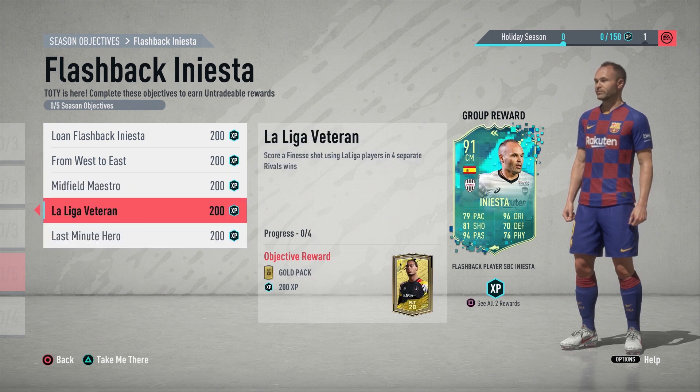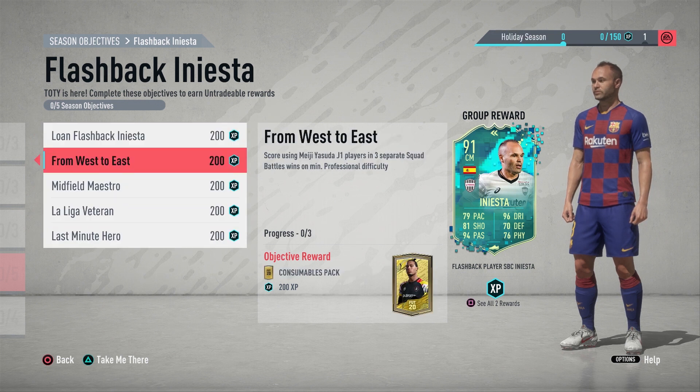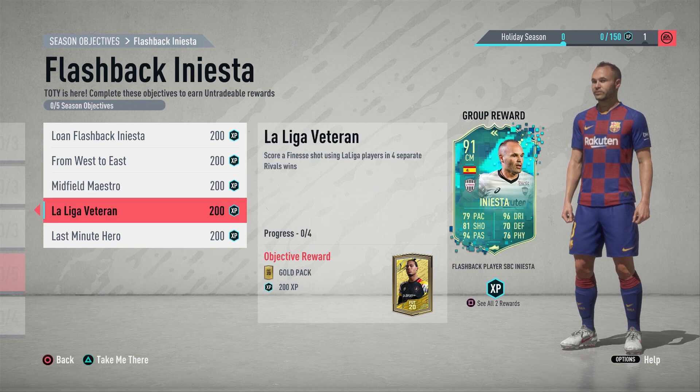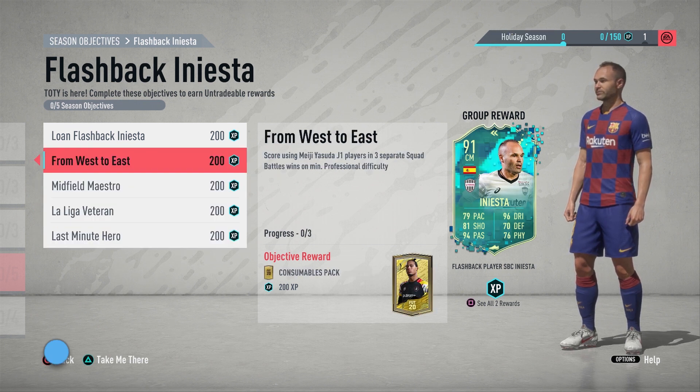You will actually have all four division rival objectives completed simultaneously — that's why I laid this video out in a different way. You'll have the Lone Flashback Iniesta completed, the Midfield Maestro from the assists, the La Liga Veteran from the finesse shots, and the Last Minute Hero because your team is fully Spanish.